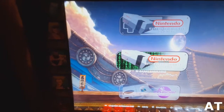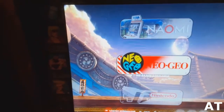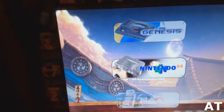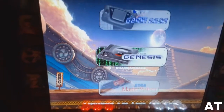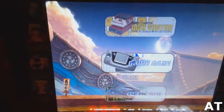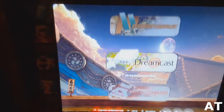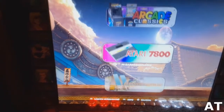PC-FX, PC Engine CD-ROM. Nintendo hacks — I'm definitely going to investigate the hack ones. Nintendo, Neo Geo, Nintendo 64 — wow, that'll be interesting. Sega Genesis, Master System, hack Genesis — another one I'll be investigating. Game Gear, Disk System, Family Computer, Dreamcast.